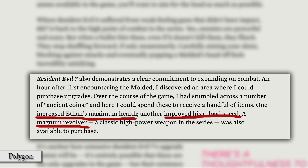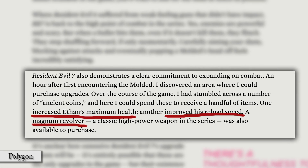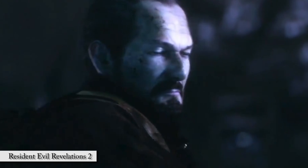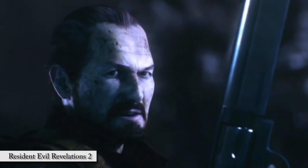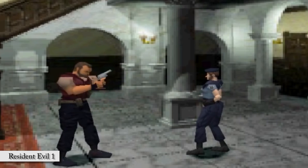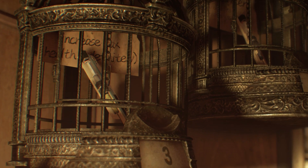So what exactly will we be buying with these coins? Upgrades to help us destroy the Bakers, of course. You can increase max health, upgrade reload speed, and even be like Barry and purchase your very own magnum with these coins.